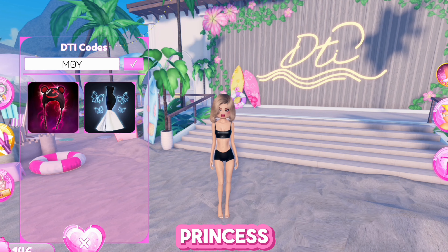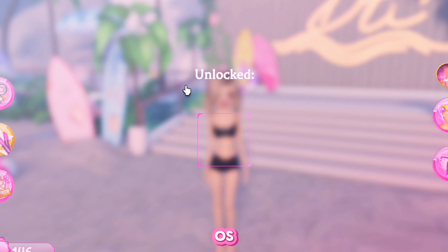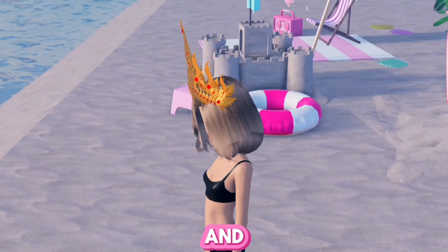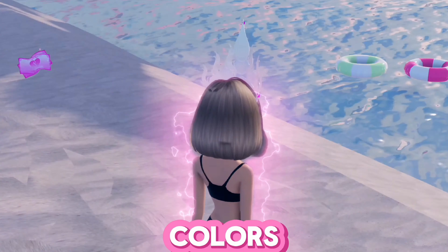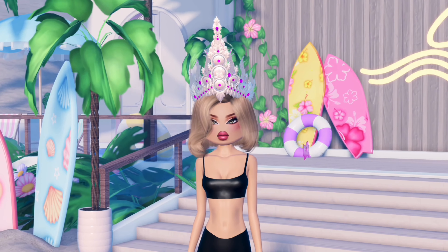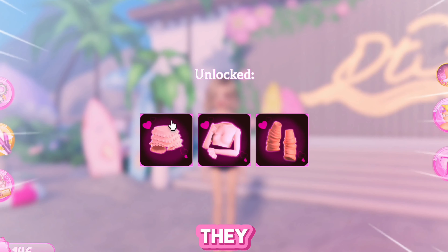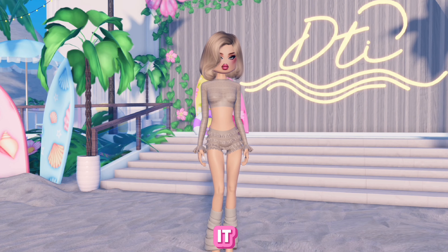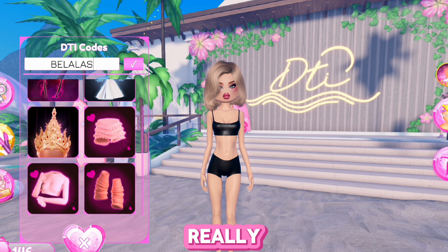The next code is fashion and this is an amazing code — you get this beautiful dress. I think it looks so cool and amazing, and I love the bottom of the dress so much. The next code is moto princess swab, and you have to make sure you put two zeros instead of o's for the o's in 'motto.' This looks amazing.